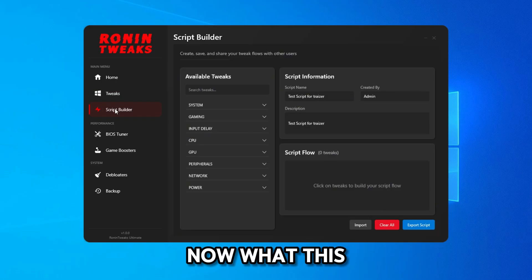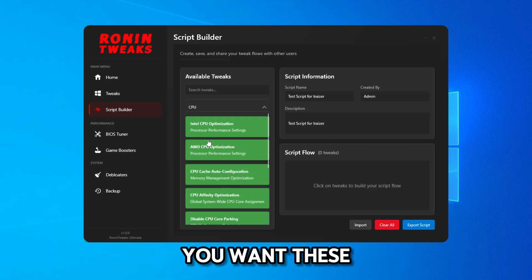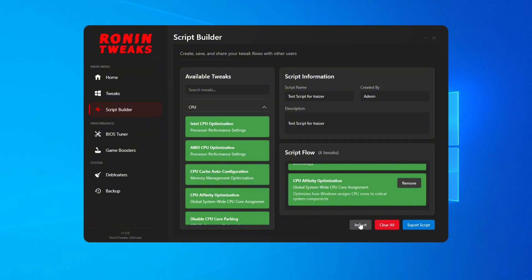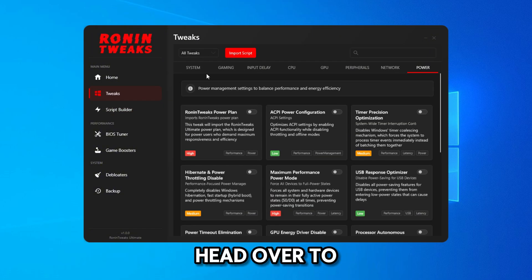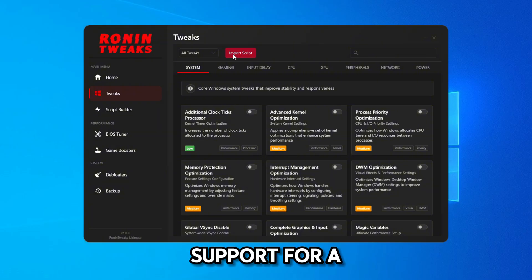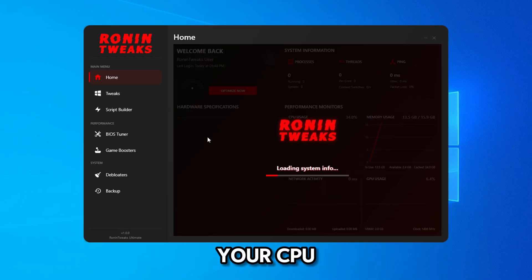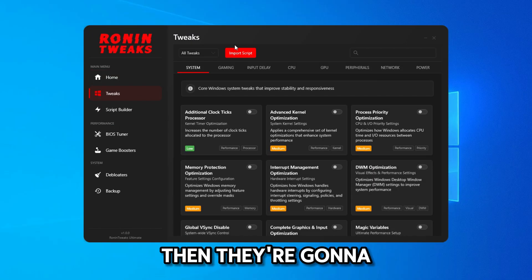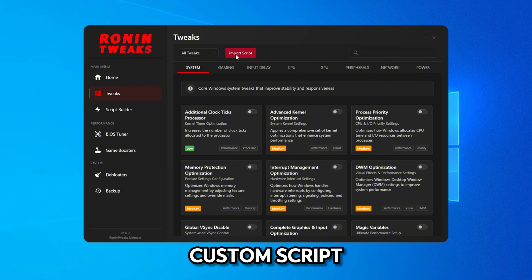Here you have a script builder. This lets you select tweaks you want, apply them, and export a script to share with another person so they can import it. Alternatively, you can contact Ronin Tweaks support and ask for a custom script specifically for your specifications — provide your CPU, GPU, and other details. For example, if you have an Intel Core i7 and a GTX 1660 Ti, they'll generate a custom script just for you.